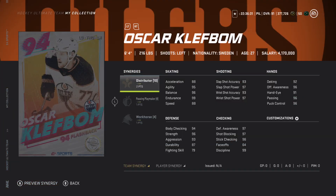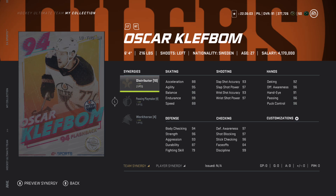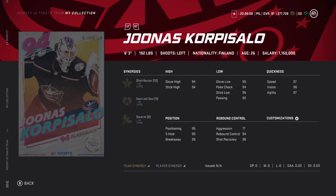Oscar Klefbom with two to Distributor, Passing Playmaker, and Workhorse. Passing Playmaker is probably the worst synergy in the game, but Workhorse is really good. He already has 99 endurance and Workhorse just makes the card that much better - it adds acceleration and balance. Distributor helps too. 88 speed up to 91 - I think that's a really good card.